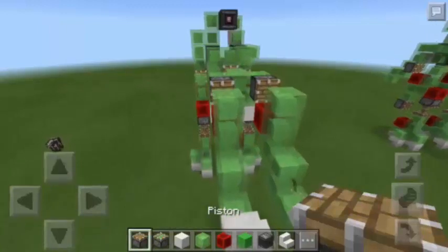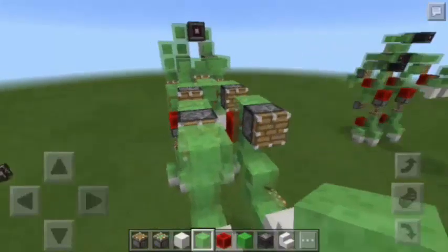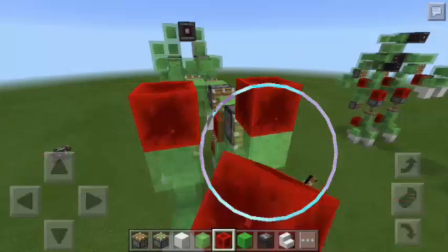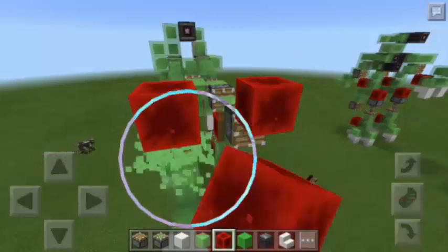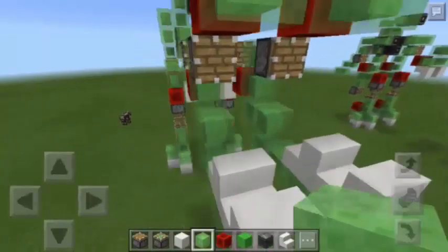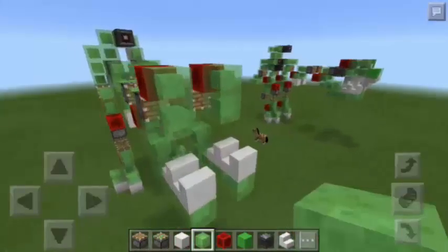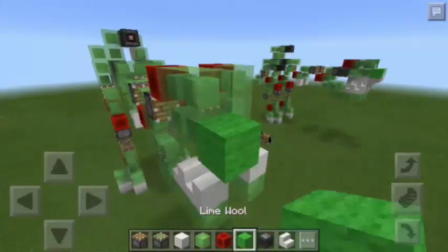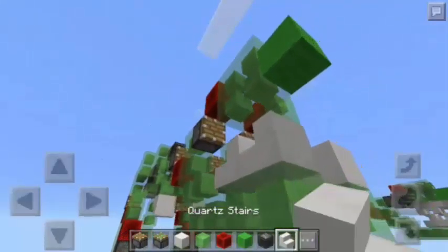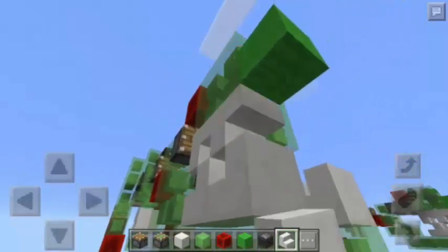Next, we're going to attach a piston here and also here, and then a slime block in front of each. And then a block of redstone over each slime block, and then let's just remove the slime blocks. Then I'm going to add two slime blocks here in front and also below. And then two more slime blocks here, and a lime wool. Next, we will go down and put quartz stairs — the quartz stairs must be facing down — so one here, and then two more here.